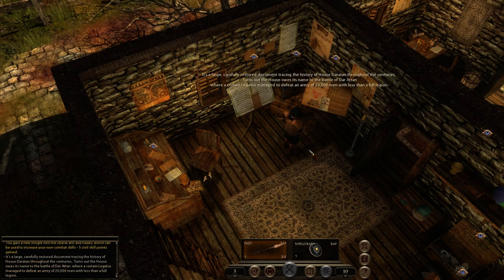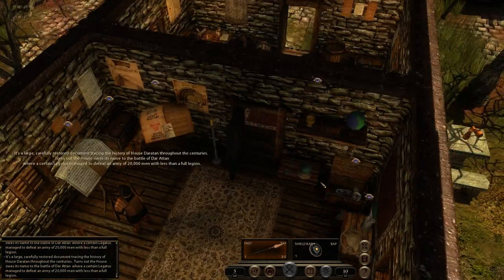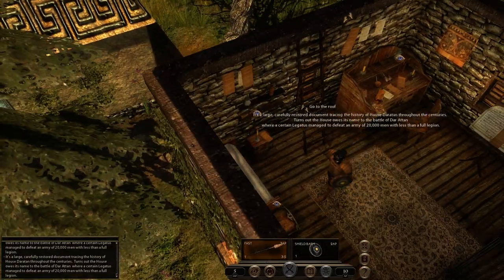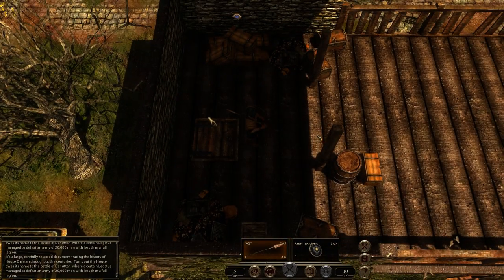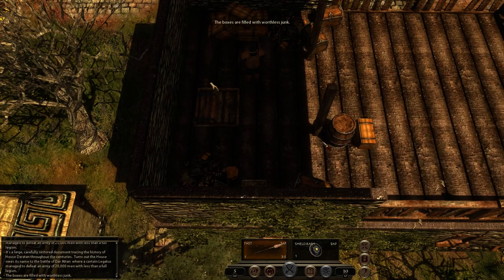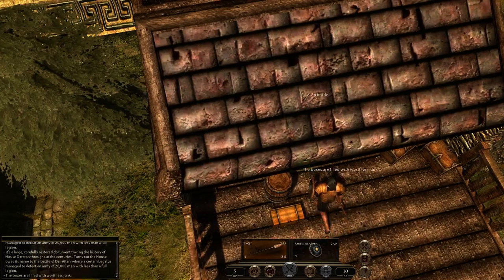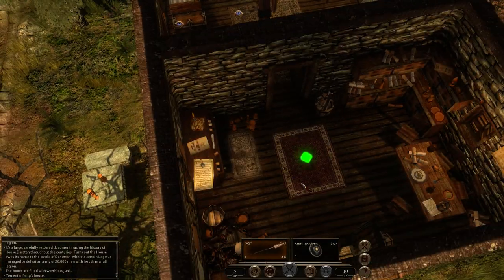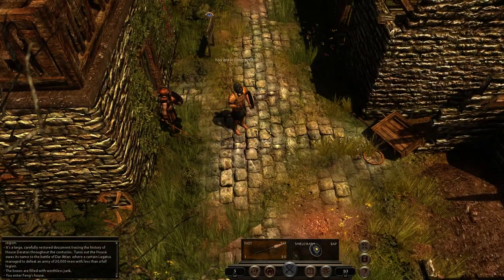It's a large, carefully restored document tracing the history of Alistair — and another one? I think it is the same. We got everything we wanted to get. Let's go upstairs, because I didn't go upstairs last time I was here — I went downstairs and Master Feng kind of heard what I was doing. The boxes are filled with worthless junk. Let's save the game.